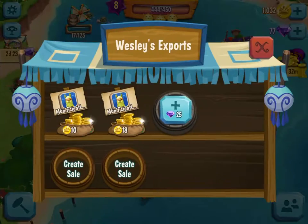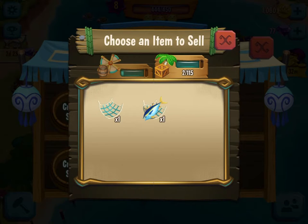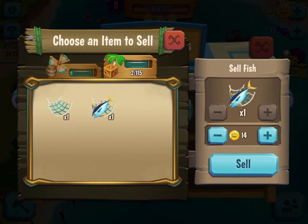And she likes selling things. Do you want to create a sale? Do you have anything to sell? You can sell the fish if you want. How about you sell it for $25. There you go. Now just push sell. Good job.